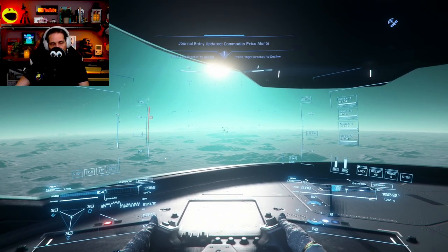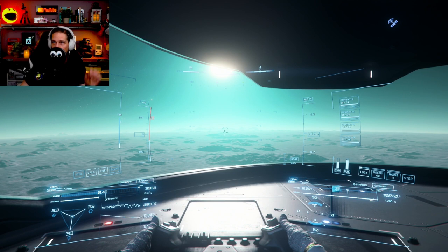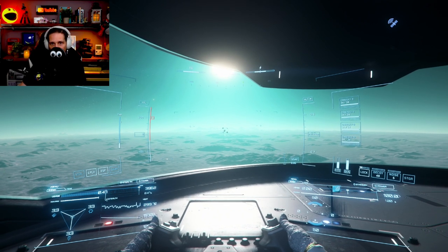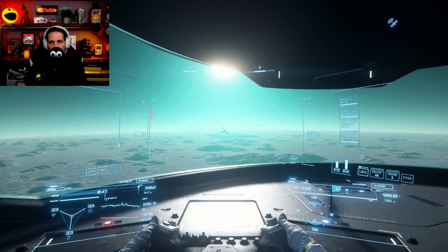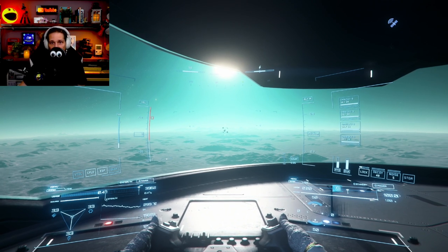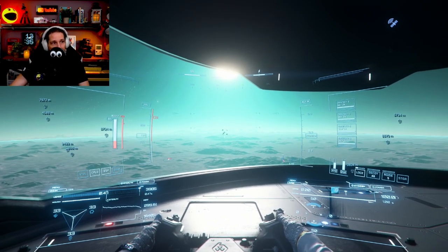We're going to pick up speed — probably about three-quarters of maximum on the Freelancer Max. I don't want to push it too much because it's terrible in atmosphere. We're going to ping once every second and look for boxes that appear under 4,000 on our display. Under 4,000 they're going to be gems; under 1,000 they're going to be hand-mineables — ignore those. Over 4,000 are ore rocks for prospector ships — ignore those too. Our target range is 1,000 to 4,000.